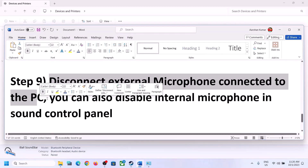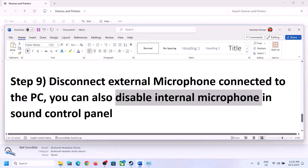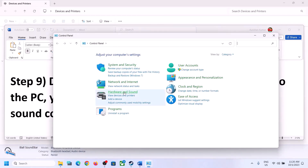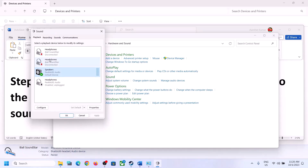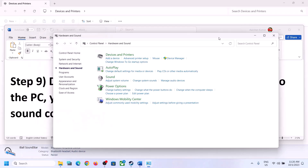The next step is to disconnect any external microphone connected to the computer. If you are not using a microphone in the game, disconnect the external microphone. You can also disable the internal microphone in the Sound Control Panel — go to Sound, then the Recording tab, right-click the microphone and click Disable. Only do this if you are not going to use the microphone.